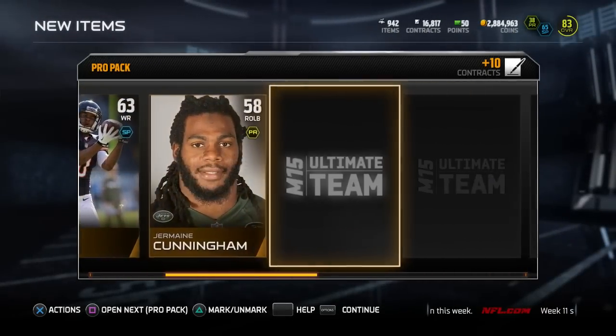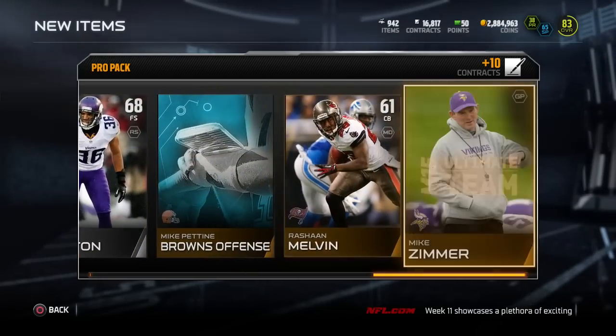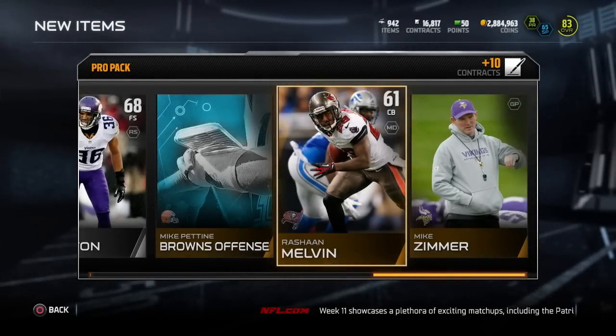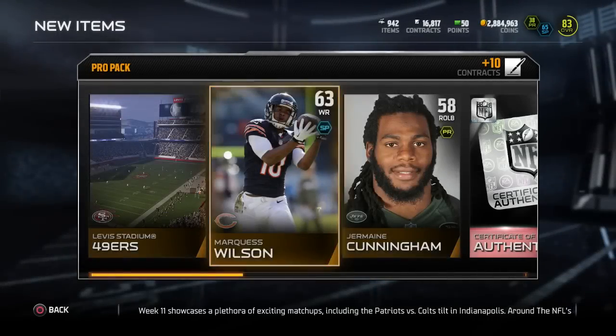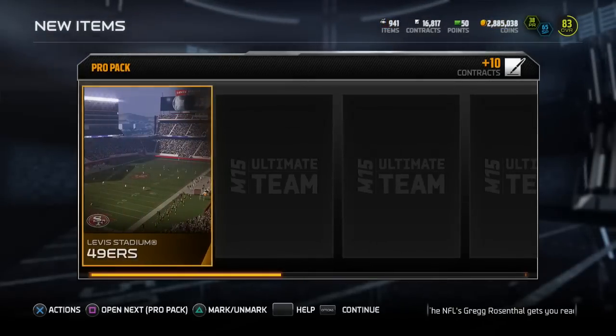Next pack guys — we have Marquez Wilson, a Certificate of Authenticity, Brandon Browner, Rashawn Melvin, and Mike Zimmer. Jermaine Cunningham with a really cool picture. Marquez Wilson — I've actually seen this card go for around 4K, so happy I pulled that. Get rid of these guys and move on.